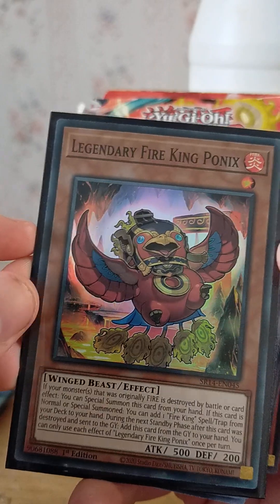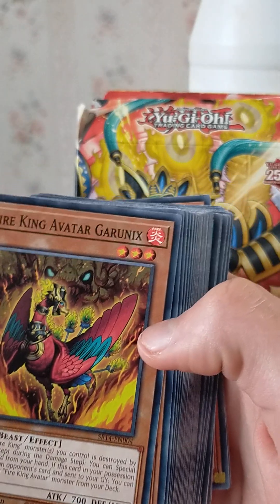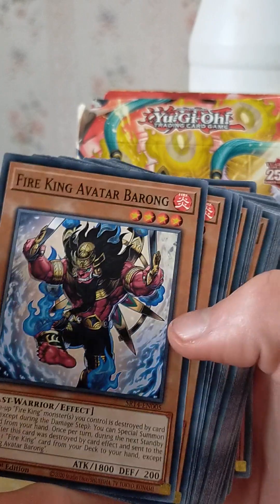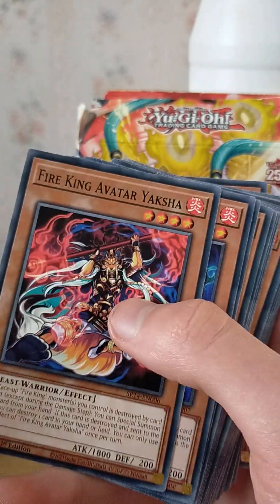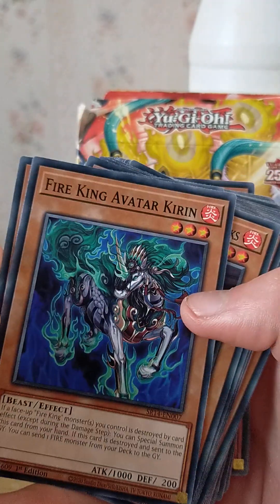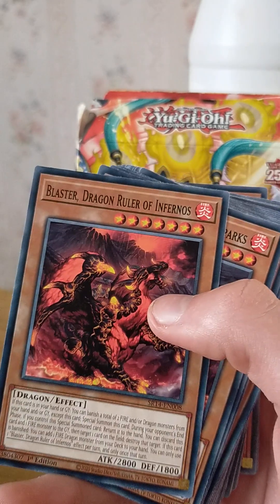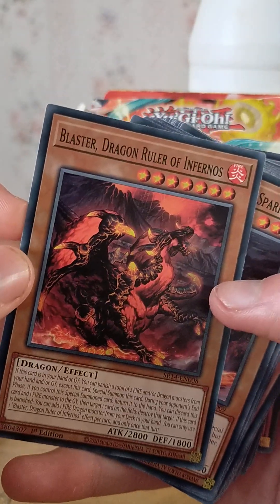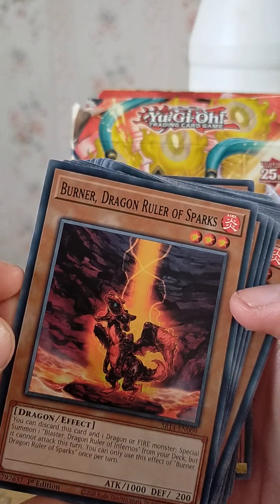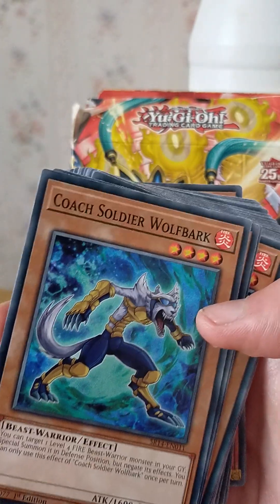Fire King Skyblaze, all of the Fire Kings — I feel like they're all in like one. We've got Legendary Fire Punics, that's a really cool card, I love that card. Fighting Avatar Garnix, Fighting Avatar Barog, Fighting Avatar Yasha, Fighting Avatar Kirin.